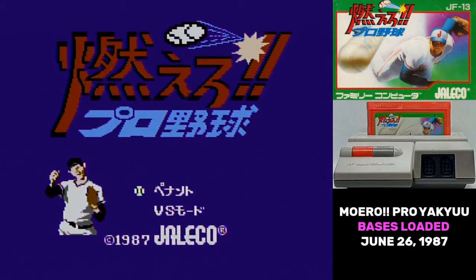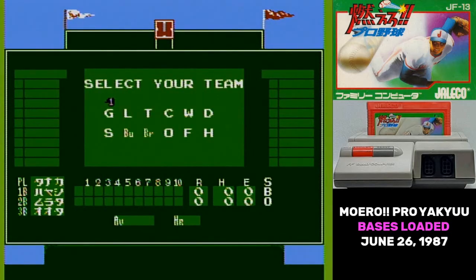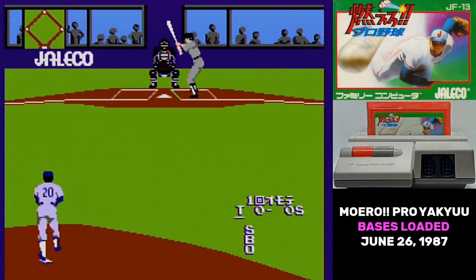Moero Pro Yaku is a special game, and not just because it brings us our second yearly baseball game series. It was a hit on a scale that we haven't seen in a while — over 1.3 million copies were sold on the first day. Total sales wound up being about 1.5 million copies, making it the 12th best-selling Famicom game, but that's also quite a drop-off from day one.